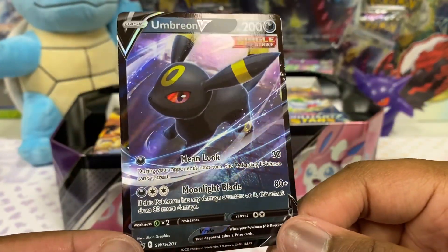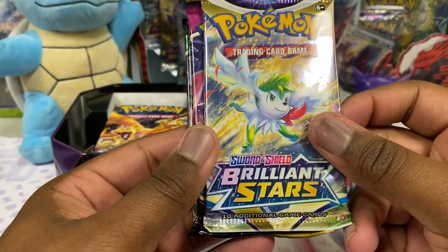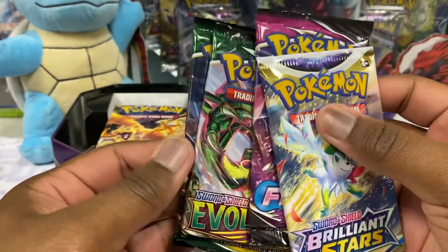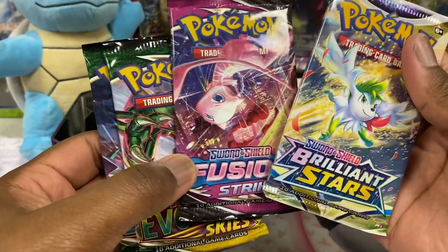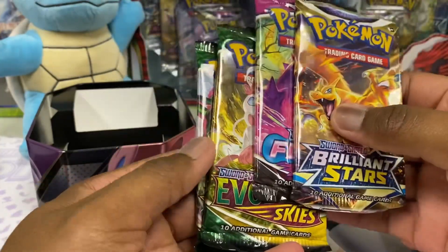And Umbreon — everyone loves a little Umbreon. I see Evolving Skies in there! We got Brilliant Stars, Fusion Strike, Evolving Skies. There's two Evolving Skies packs in here. Fusion Strike and two Evolving Skies.